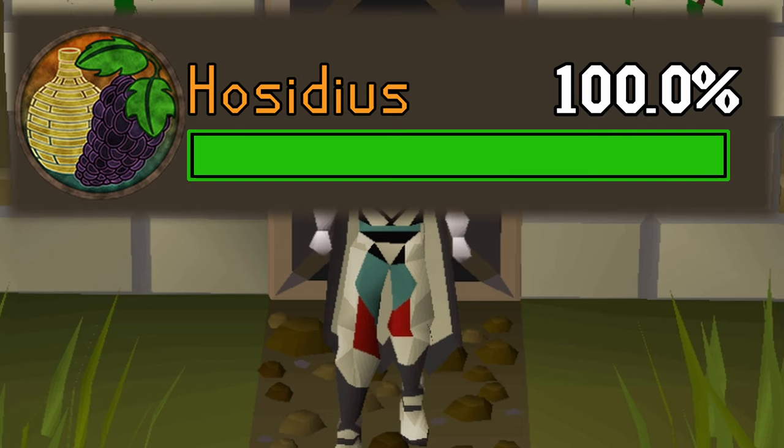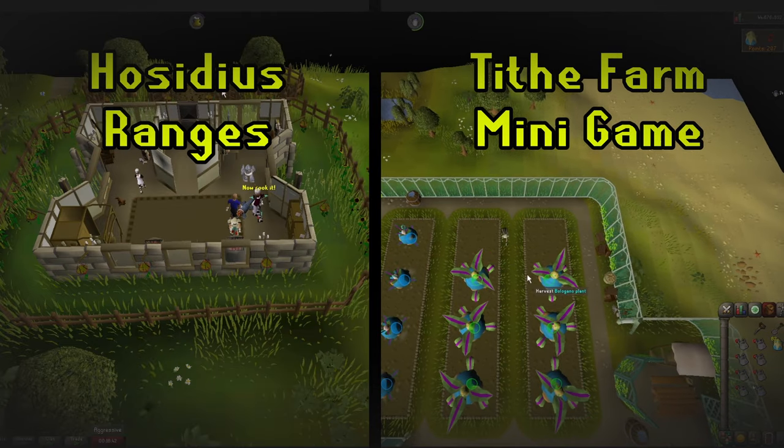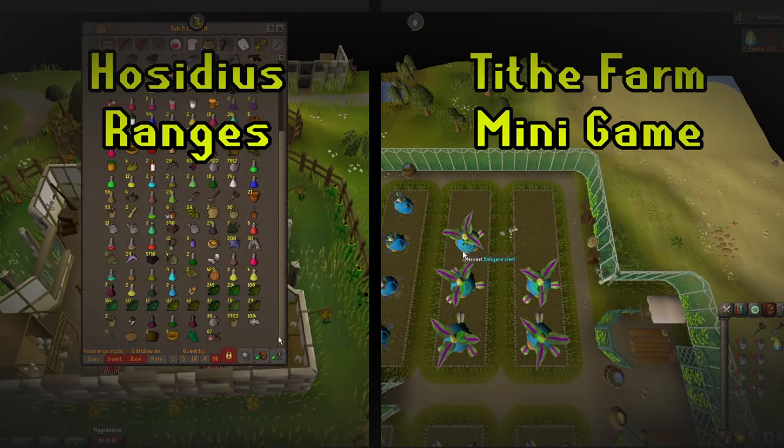Hey, it's Koo. This is the most low effort way to get Hosidius favor. Getting 100% favor allows you to use the Tithe Farm minigame and Hosidius ranges, which give a 5% cooking boost and have a bank right next to the ranges.